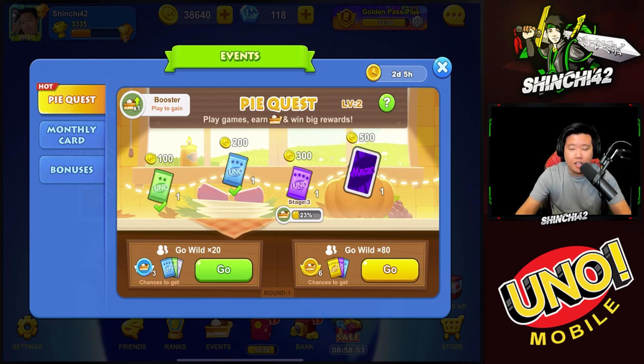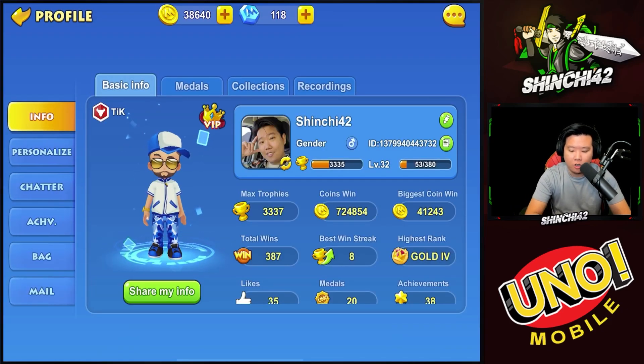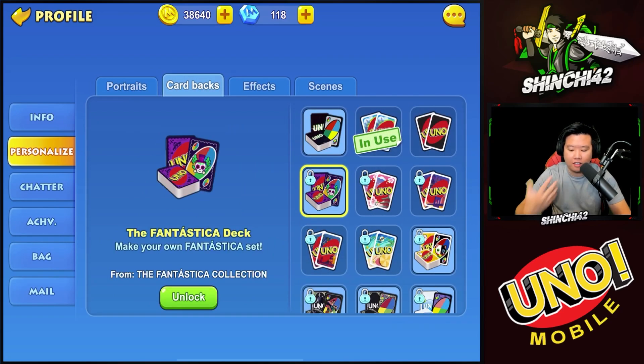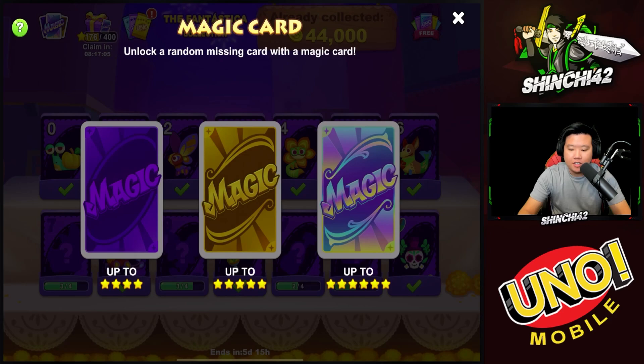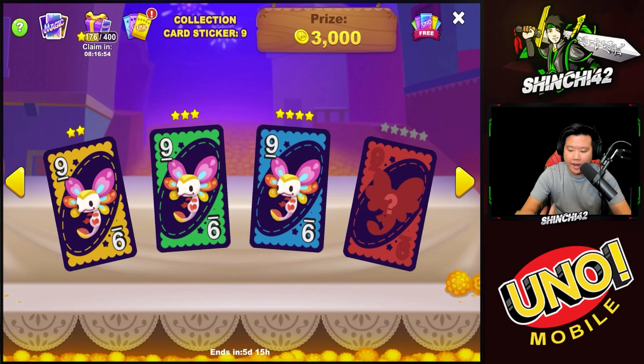It is a lot of grind to complete the Fantastica deck collection. Once we finish it, we can go to the personalized section and unlock the Fantastica card back. Keep in mind that when you use a magic card, it will unlock a random missing card from your collection.